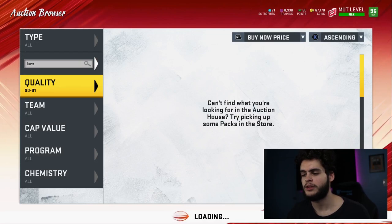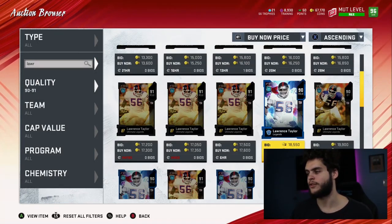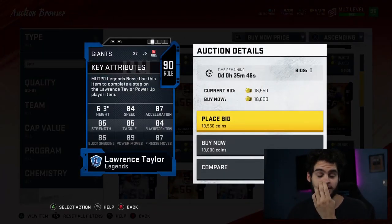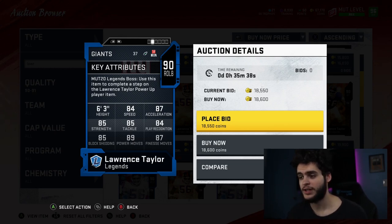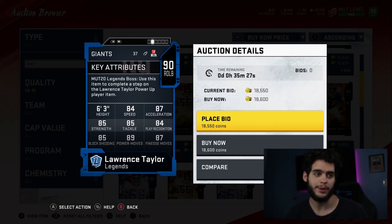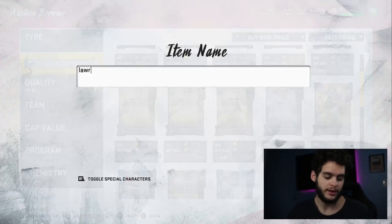Number three is Lawrence Taylor. We sometimes struggle to get a card for him, but luckily last year we did get a base legend for him fairly quickly. Just like Deion, Lawrence Taylor early in the year really dominates. Expect a 90 overall base legend with 84 speed, 87 acceleration — which is unheard of for an outside linebacker rusher, faster than some running backs and wide receivers. Combine that with 87 finesse, 89 power move, and 85 block shed. Powered up and chemmed up, he hit a 92 power move, which was so dominant early on.